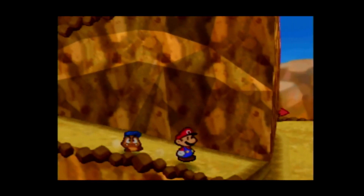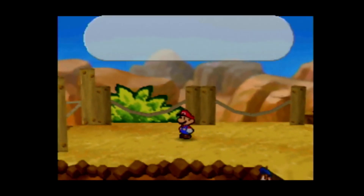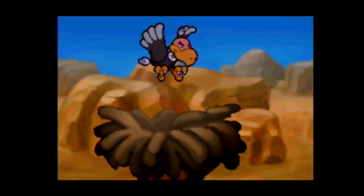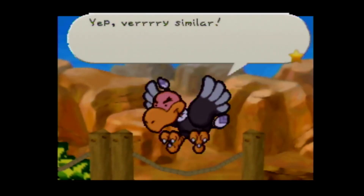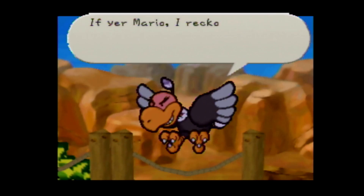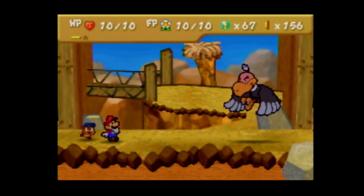If we come back, he will be there and you will have to go through that cutscene again every single time you pass through here until you actually fight him. So we will come back now and actually fight him. 'I'm Mario.' 'Mario? Well, I'll be. If you're Mario, I reckon I got to bust you up.' If you say that you're Princess Peach, he'll just call you a darn liar and then attack you. You can't exactly pass as Peach very well.